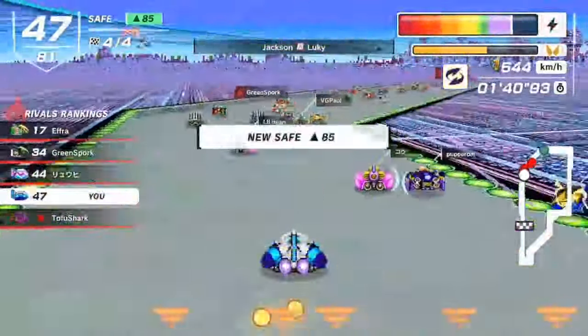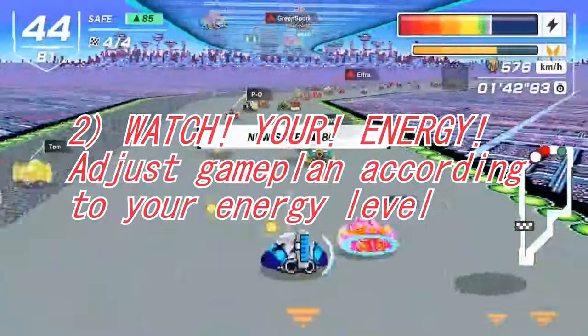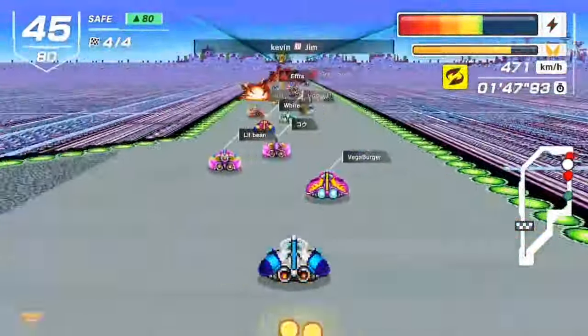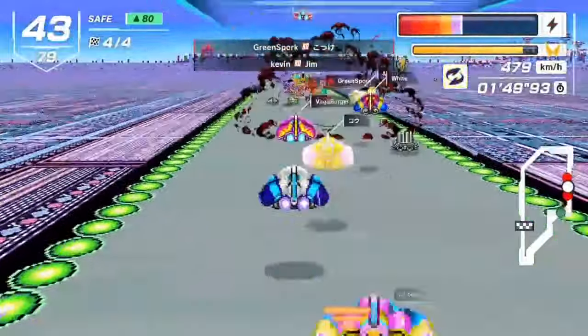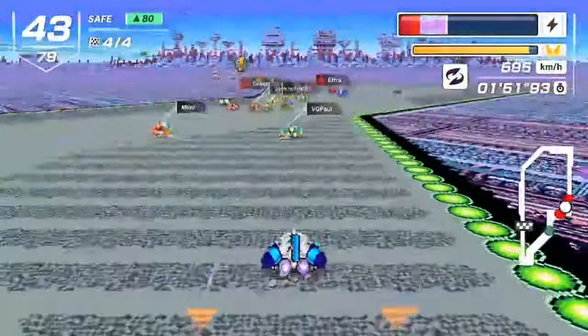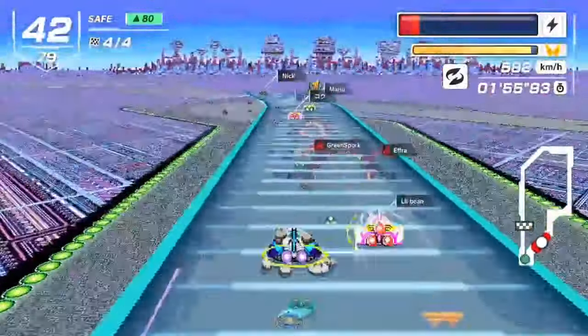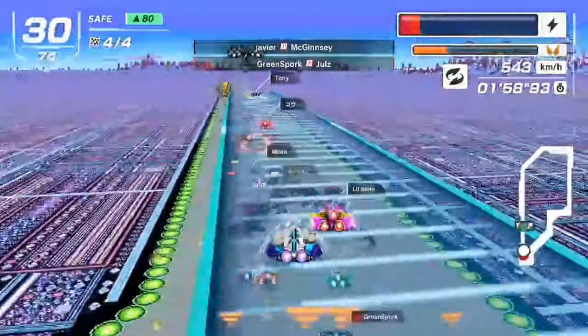The tight pack leads into my next point: energy management is very crucial on Mute City 1, a lot more than most of the other courses currently available in the game. Because so many people are bumping into you and spinning into you at once, it is very easy to lose energy. You could start a lap with a full energy bar and before you even reach the jump plate, you already only have half of it because you have been attacked so much.